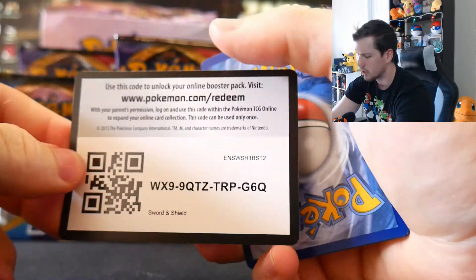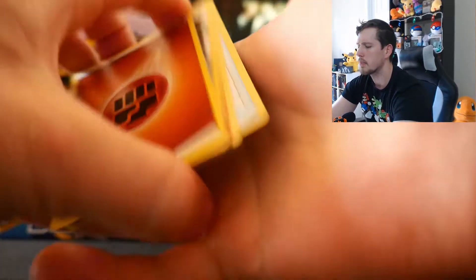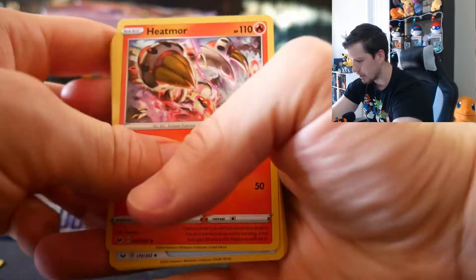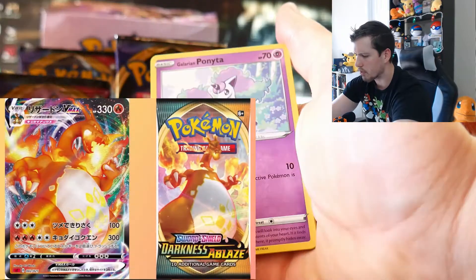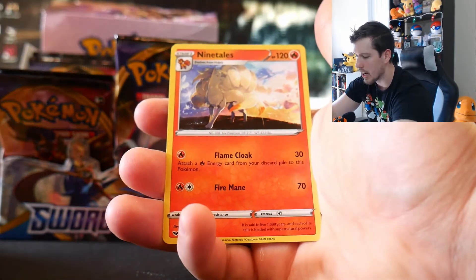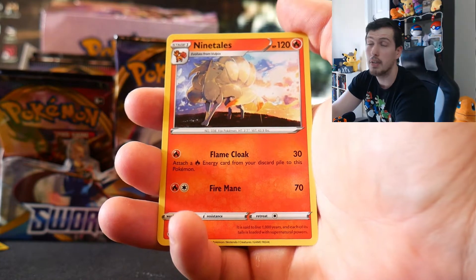We're halfway through the box. I hope you guys are enjoying Sword and Shield. Are you guys going to get some of the Darkness Ablaze set? I know pre-orders are already selling out, but I'm excited — it's something new and different. There's that crazy rare Charizard in it that everyone's talking about. Reverse Rillaboom on the end, and we have a Ninetales.